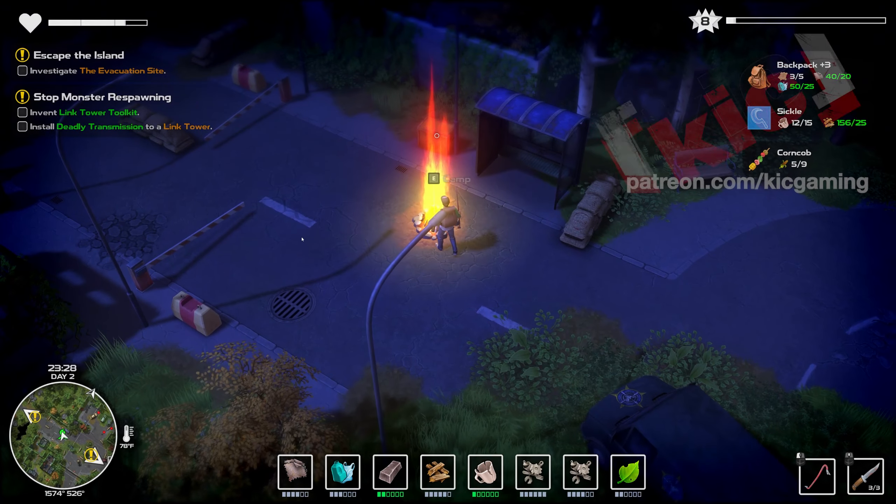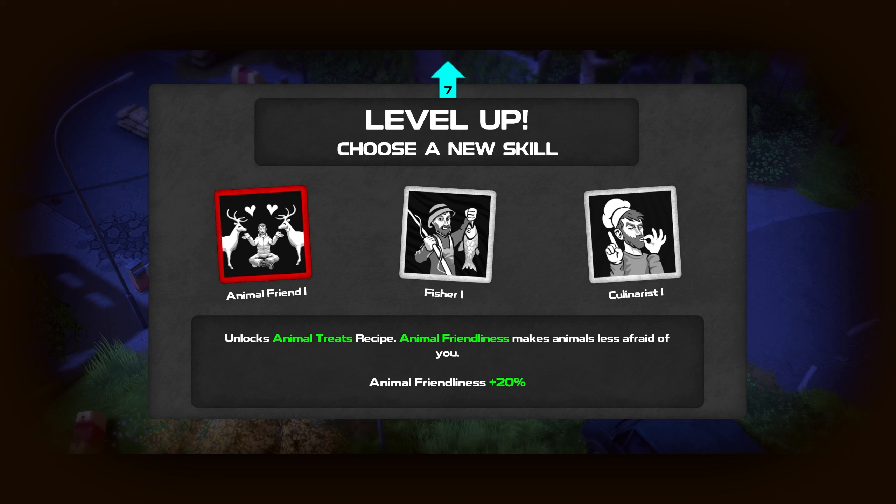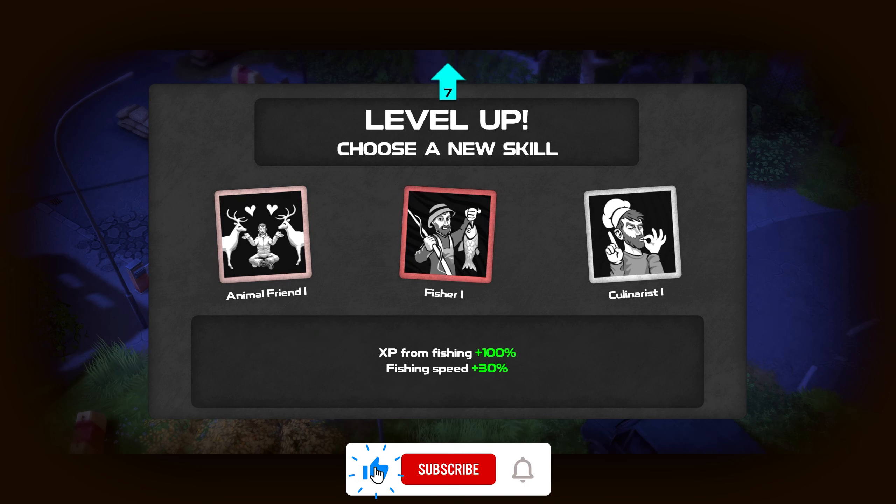Right at the end of the last one, the game popped up with a congratulations — you've traveled 10,000 kilometers, miles, feet, inches, something — and we ended up getting a level up by way of the experience. It unlocks animal treats recipes. Animal friendliness makes animals less afraid of you, which is interesting.